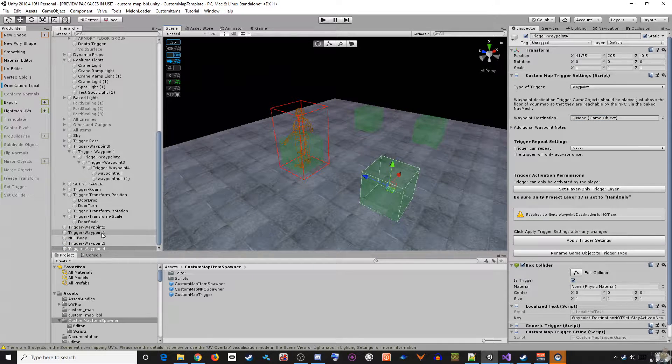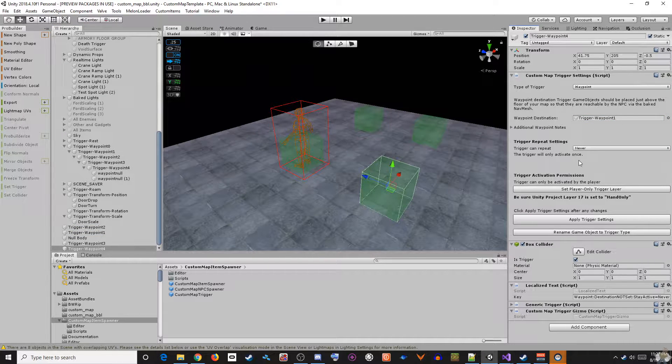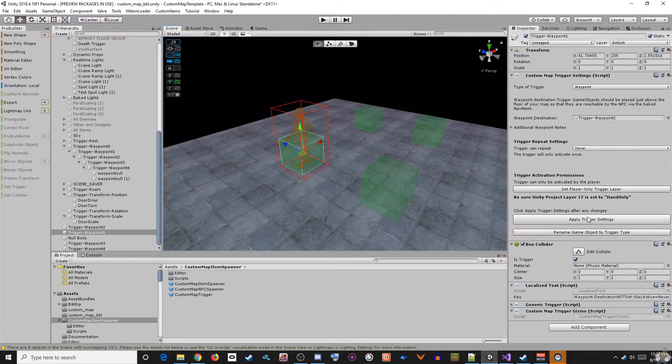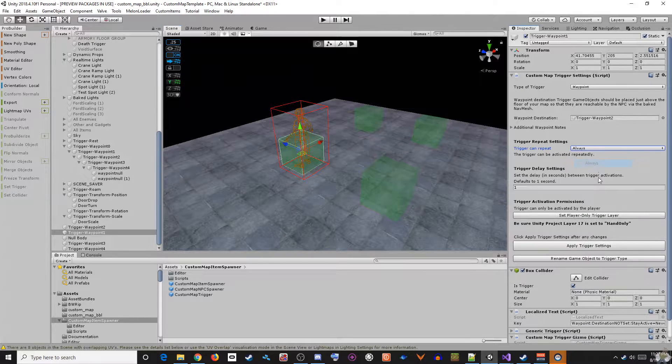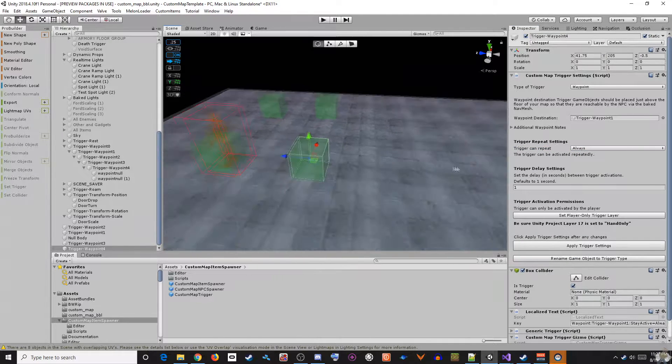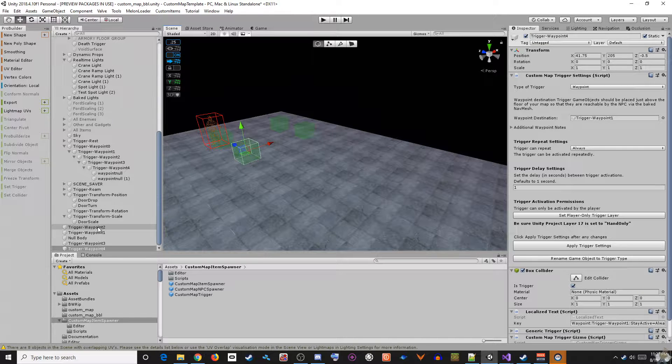If you want the NPC to continually loop rather than simply follow the path once and stop, you'll need to change all of these nodes to always stay active. Other options include making the trigger one-time use or setting a maximum number of times the trigger can be activated — once those max activation times are depleted, the trigger will no longer function. The key thing to understand is that triggers check their children for any game objects that are NPCs, so we set up a nested chain of game objects so that no matter which waypoint the NPC touches, the triggers will always find the NPC as a child. This also means that, as a mapper, you always know what NPCs are associated with a particular trigger or set of triggers — it's baked into the hierarchy.